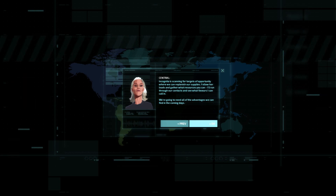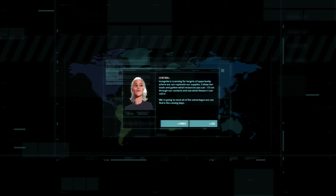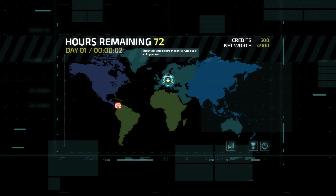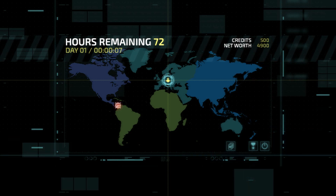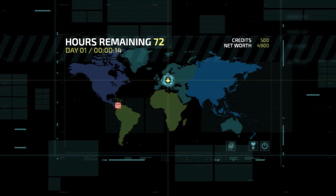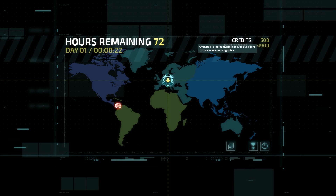In the final mission, you need to plug in Incognita into a new power source at your final enemy's base. So we have 72 hours remaining, it's day one and the timer has begun. But for the first mission there's only one choice. After we finish this one, we will get several options to pick from - and they will all have different advantages. It's up to us to choose what we want to do and when we want to do it.